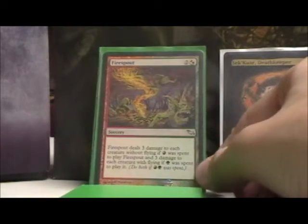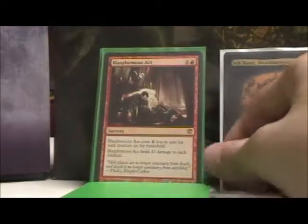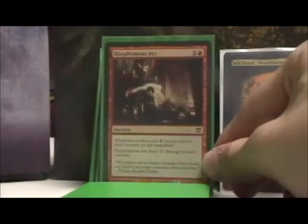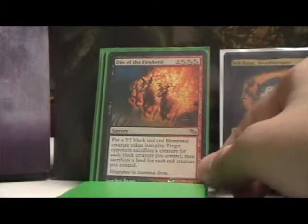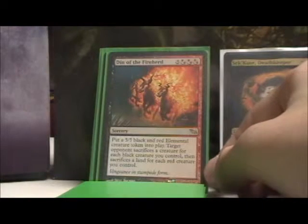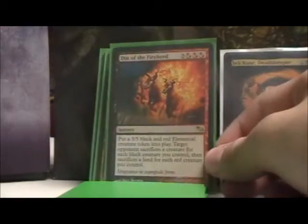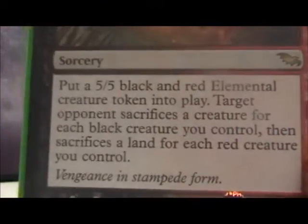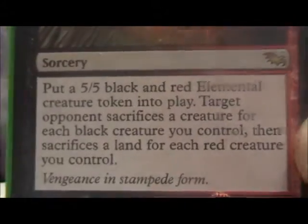Firespout is a good board wipe when needed. Pyroclasm again. Blasphemous Act — yeah, we've got all these big board wipes. Den of the Fire Herd is a great late-game finisher. If you don't know what it does, I'll let you read that.